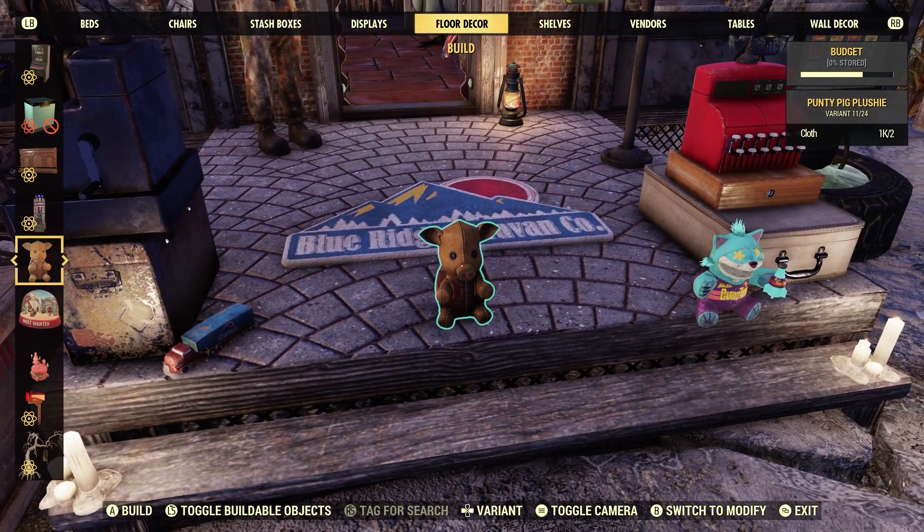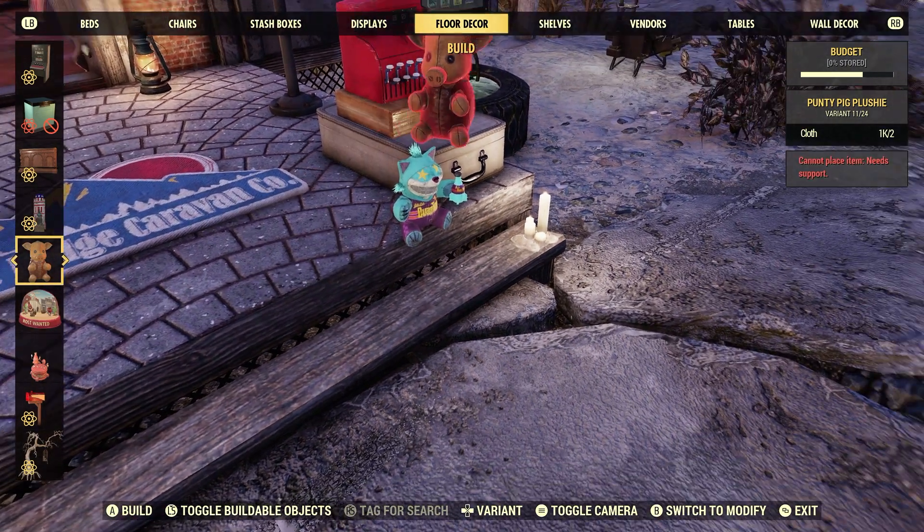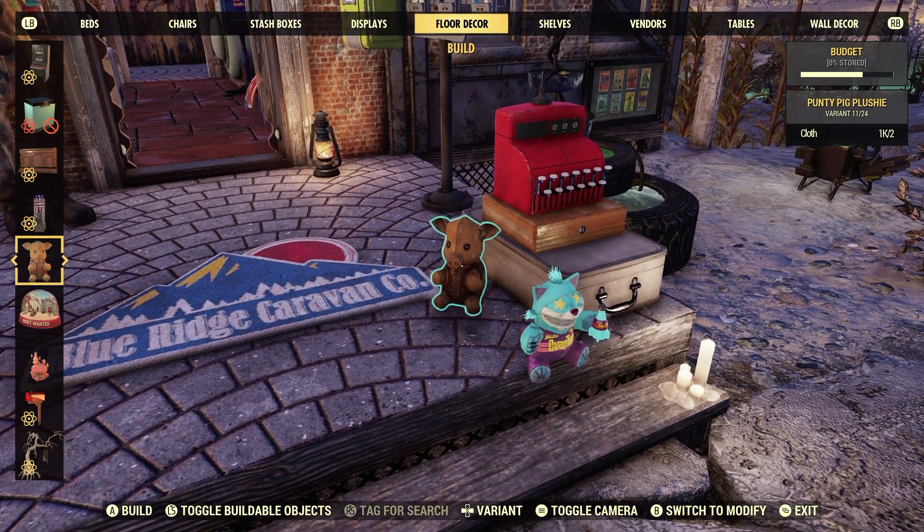Put him up somewhere so we can see him a little bit better. There we go. Pretty sharp. Nice little reward there. Fairly new — just glad to get it. Put him right here.